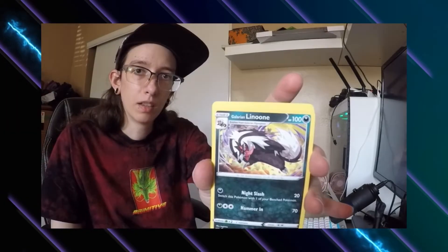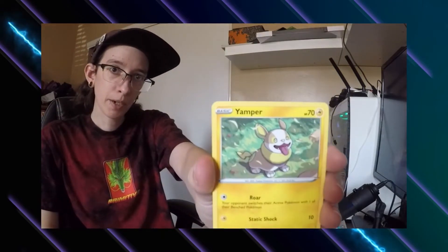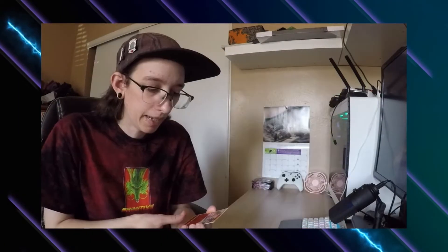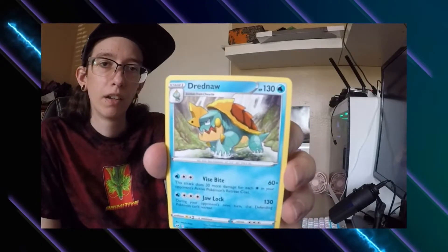Starting the regular Sword and Shield pack: thin energy, Corvisquire, Galvantula, Linoone, Ponyta — I think I've pulled this card in almost every pack so far — Sizzlipede, Yamper, Clawitzer, Pyukumuku. My reverse holo is a Heatmor and the last card is a non-holo Dreadnaw. That was kind of a bust.